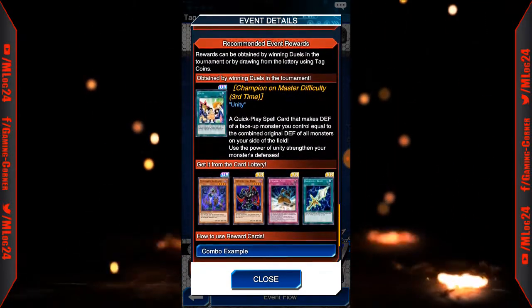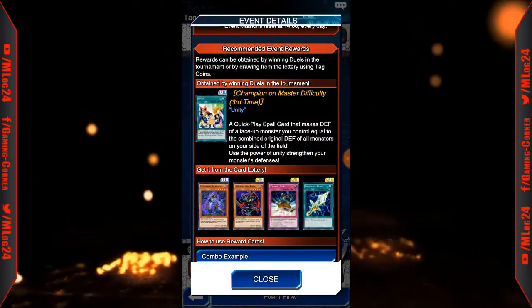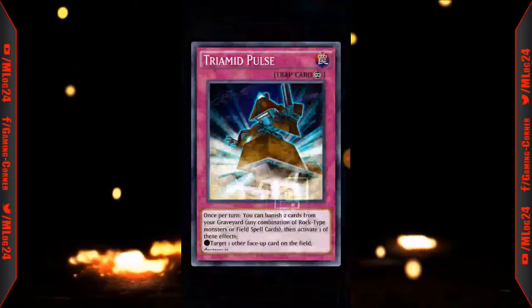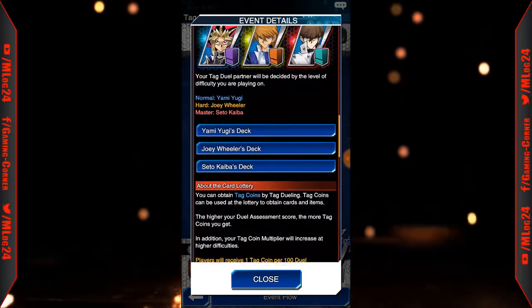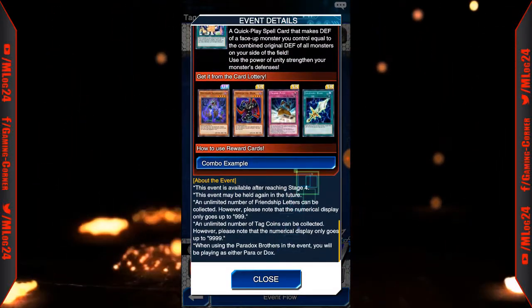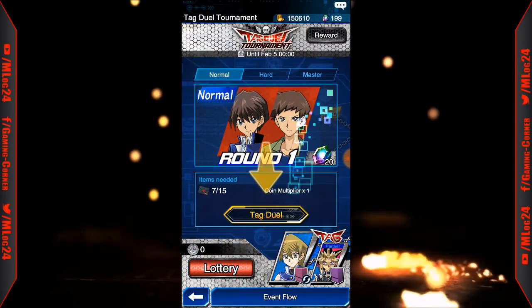The main card to look out for is Evil Swarm Salamandra — it's an ultra rare. Sombria of the Dark is also decent. Unity isn't that great, I don't think. Triamid Pulse might be decent. The equip card isn't relevant so I'm not gonna really talk about that. But yeah, that's what the duel thinks about — let's see if we can get into a game and see how it works.